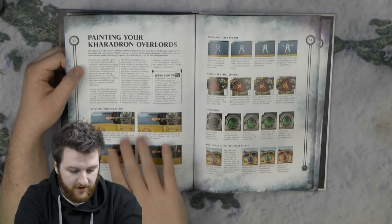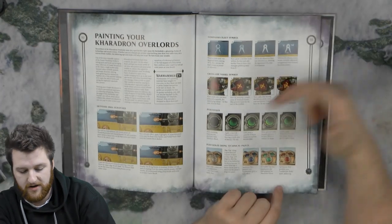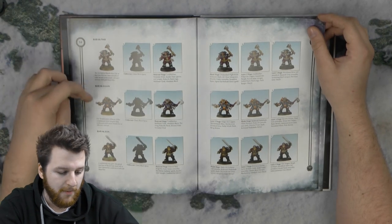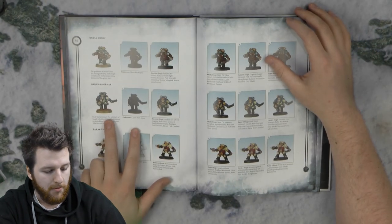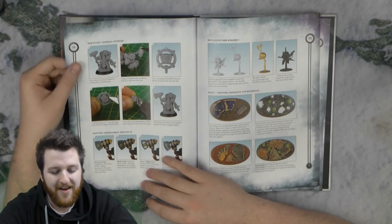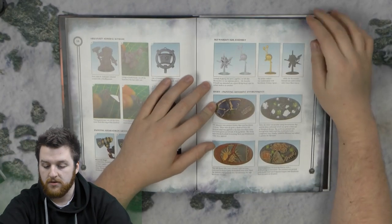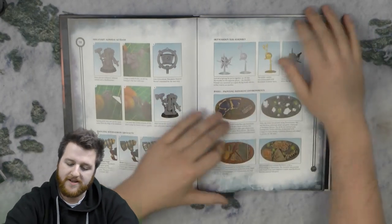Then it shows you about how to paint them — how to do little scratches, how to do the freehand, the portholes, how to do it with technical paint. So you've got the traditional way and the technical paint way, which is pretty cool. Then you've got how to paint three of the six Skyports: Barak-Nar, Barak-Zilfin, Barak-Zon — with step-by-step guides — and then Barak-Urbaz, Barak-Mhornar, and Barak-Thryng. It also shows you how to do a kitbash for an Arkanaut Admiral, how to paint the artefacts, sub-assemblies, and different basing options.